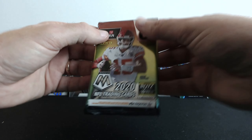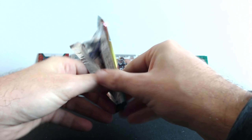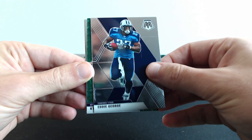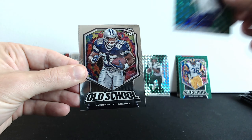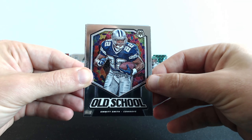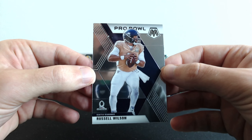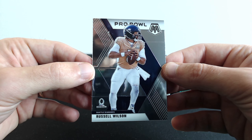All right, the bonus pack — let's open these first. Let's see what we're gonna get here. Jeff Saturday, Abdelkader Begum, Eddie George, Kyle Rudolph, and then Emmett Smith. And the last one is Russell Wilson Pro Bowl.